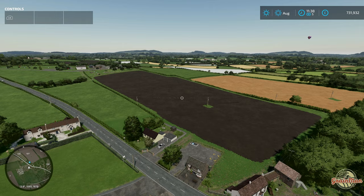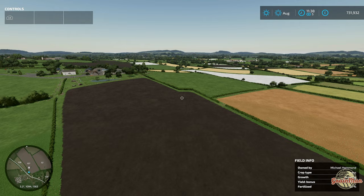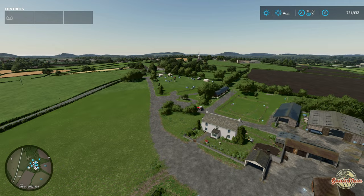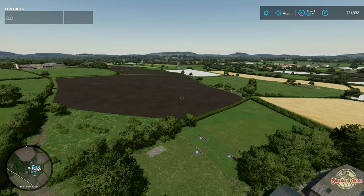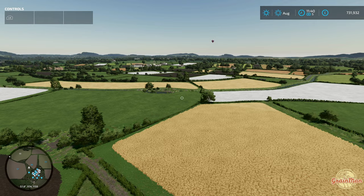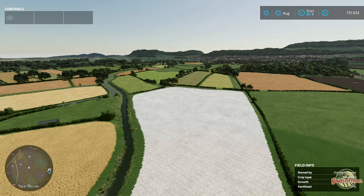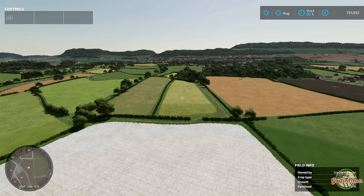There is a UK themed production point with a windmill and bakery. There are some new fruits and crops: linseed, field beans, rye, and alfalfa. There's a campsite which is very unusual but a really nice idea - apparently you can buy it and it can generate money. There are also some smaller farmyards you can buy that need to be cleaned out, a bit of a mission. And the rabbits on the map are actually in the wildlife as well, running around along with deer.